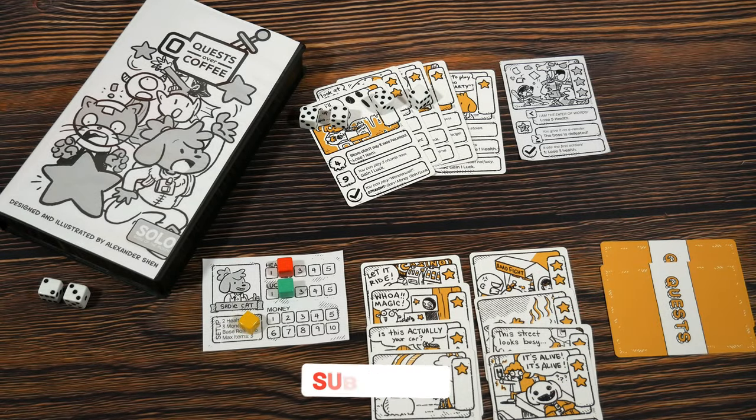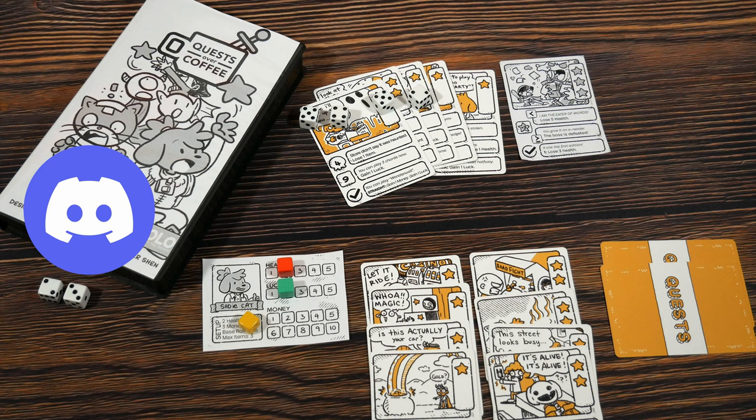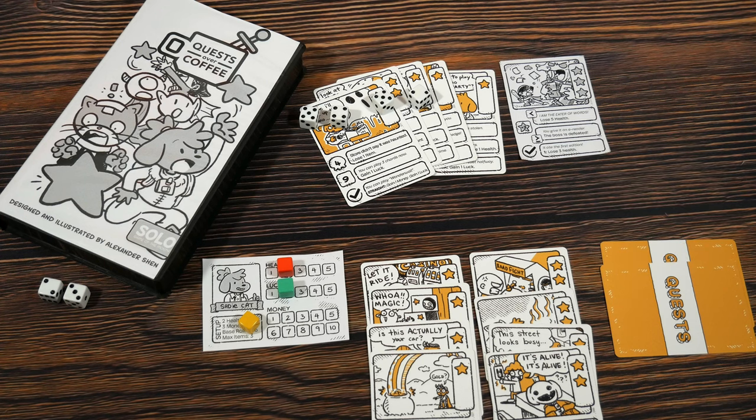That wraps up the game overview and gameplay video for Quests Over Coffee, designed and illustrated by Alexander Shen, coming from Best With One Games on GameFound on March 12th. If you want the campaign link, it's in the pinned comment and video description. I enjoyed playing the base game — you can absolutely play this with a cup of coffee. The adventure mode gives extra progression as you move toward that final boss, adding a little more meat to the experience. Thank you for watching, and as always, keep on rolling solo.